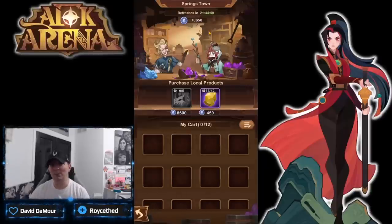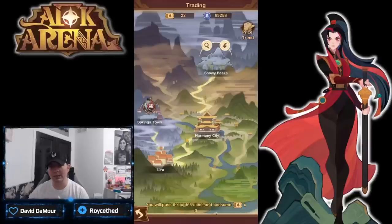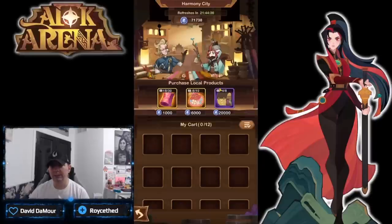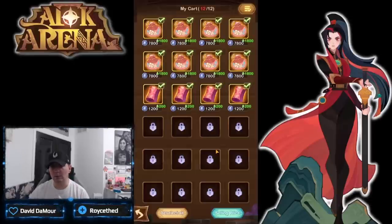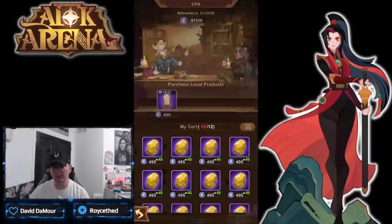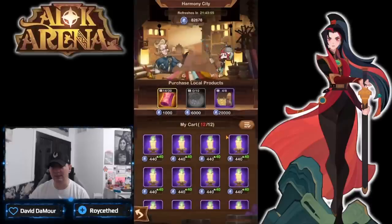There are going to be a lot of different ways to maximize the silver tokens you're getting out of here. Once Snowy Peaks is sold out, there's no reason to go back there — move to Harmony City and do the same thing. I'll get a little more money for these in Harmony City, then buy some heavy expensive items and carry them. Springtown is almost sold out; sell everything out there too.